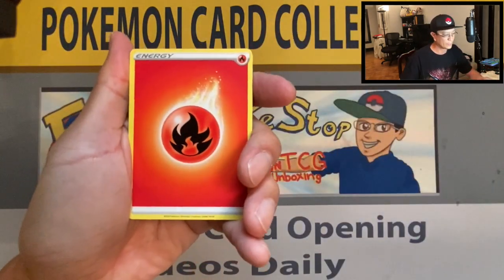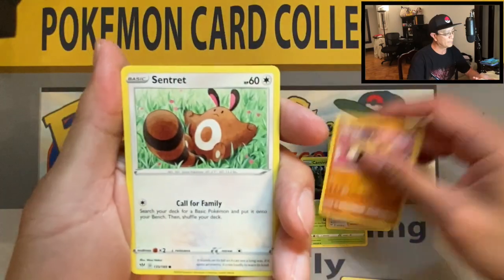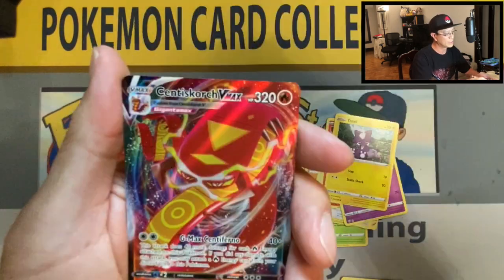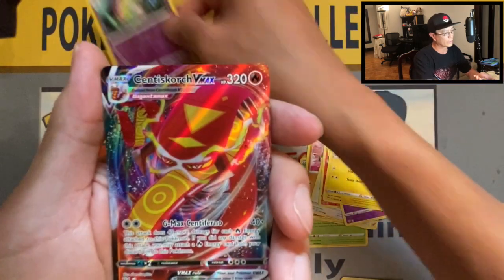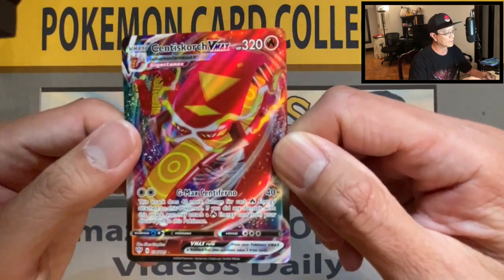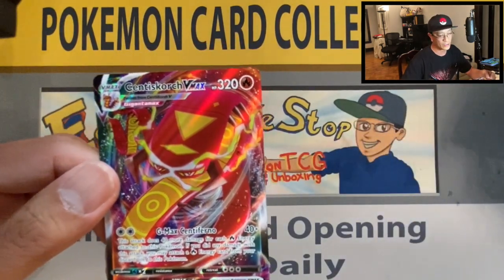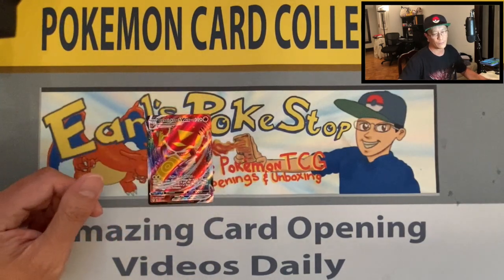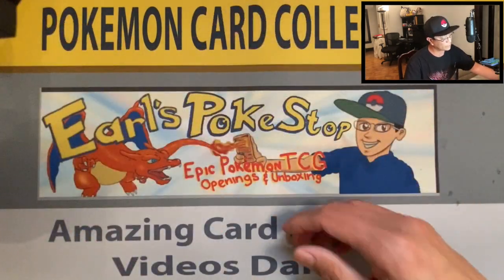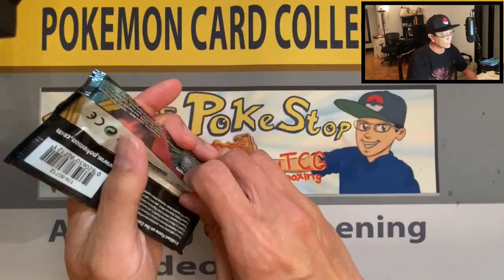Fire energy, Carnivine, Big Parasol, Poipole, Sinistea, Larvesta, Morlull, Toxel, Shiinotic reverse — there it is! Our first solid pull of the day: Centiskorch VMAX full art! Gorgeous looking card — that is an awesome card, my first Centiskorch VMAX pull from this set, a brand new addition to the VMAX collection!